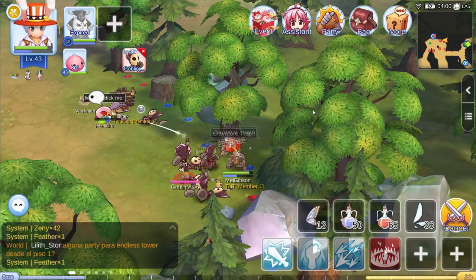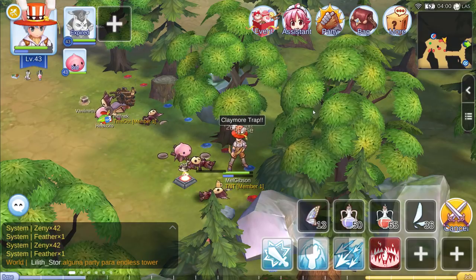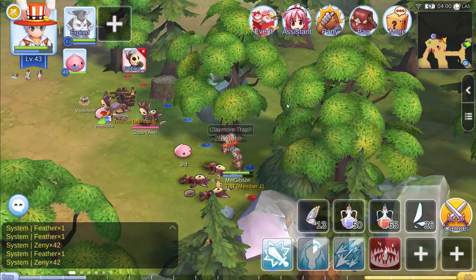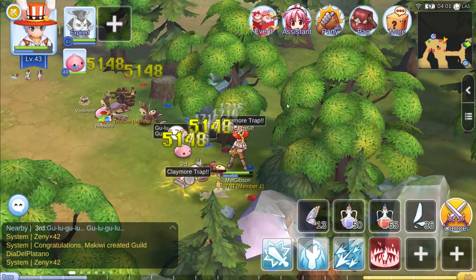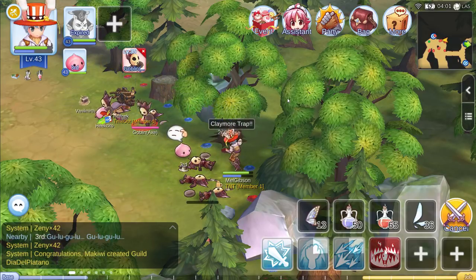You need to one-shot these Goblins, otherwise it's not going to work. Also, as you gain base levels, the Claymore Trap damage will increase with your base level, on top of it increasing as you add more into your stats.